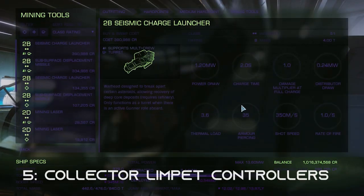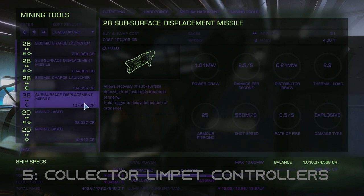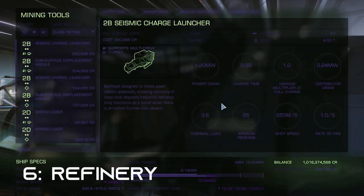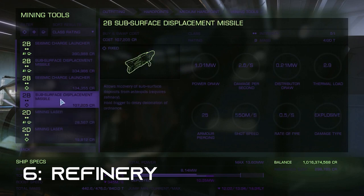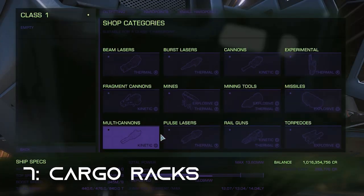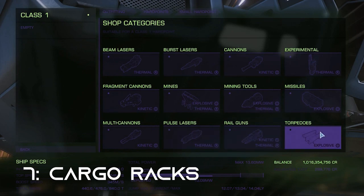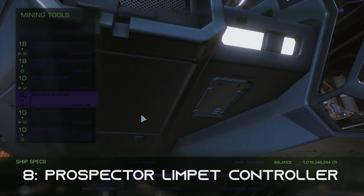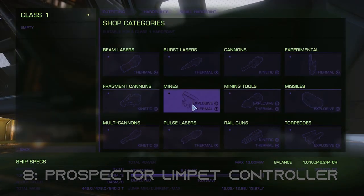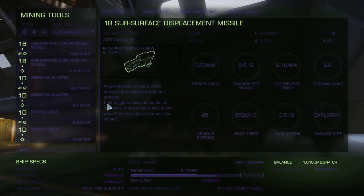Number five: collector limpet controllers, because we ain't trying to scoop this up manually. Number six: a refinery. Any size will do as long as we're not going after multiple resources. Number seven: cargo racks — got to put your cargo somewhere. Number eight: prospector limpets. A size one is all you need; it'll provide you with the information you need to start mining a rock.